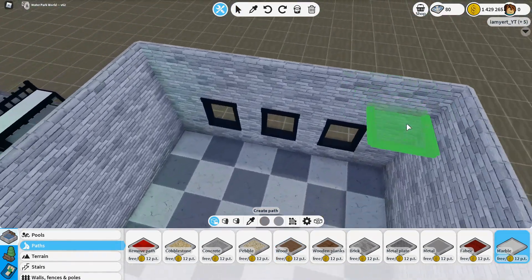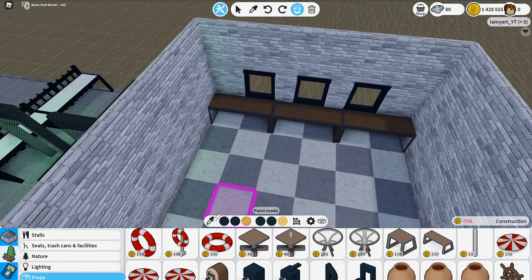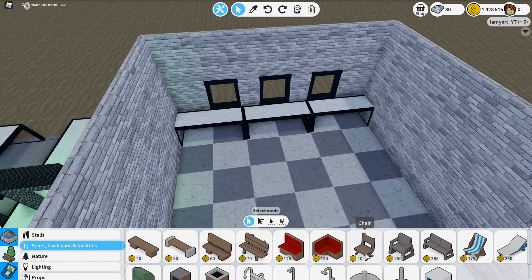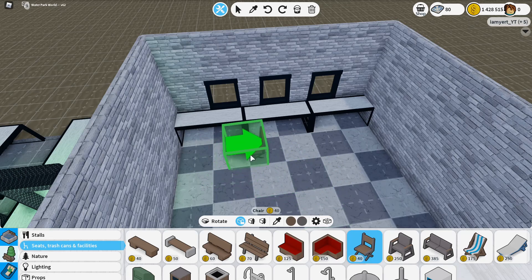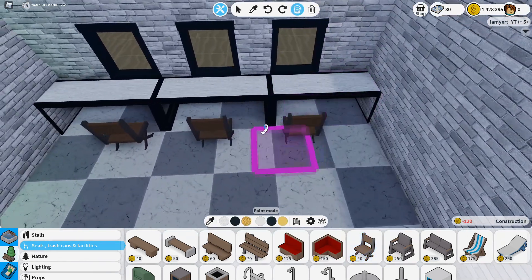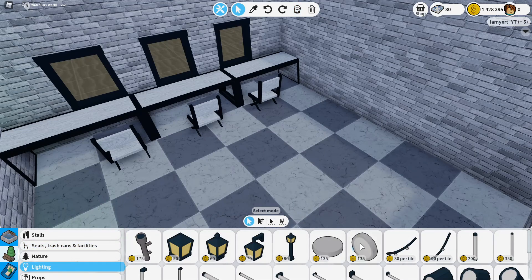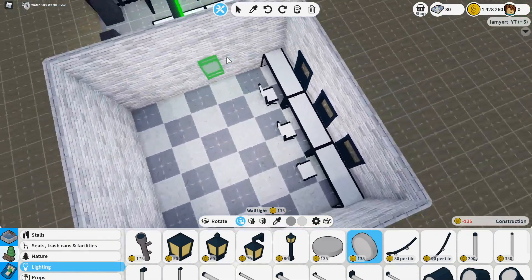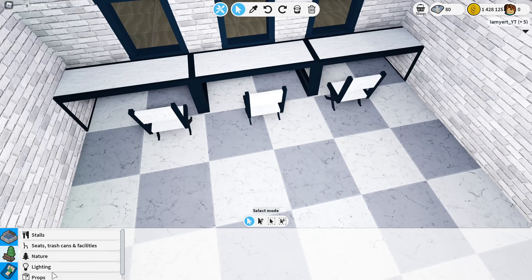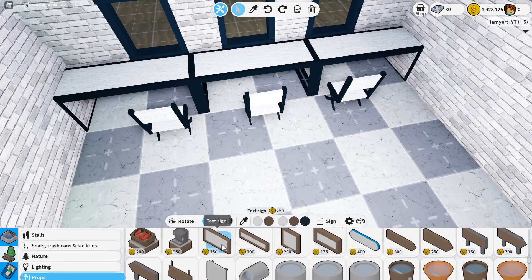Let's go to props once again — grab tables, spin them around, place three in a row. Go over here, copy the color with the paint and brush so they all match. Then go to seats so they have somewhere to sit. Place one, two, three just like so, and color them as well so they match. Now if you want the booth to be closed, there is an option for that.